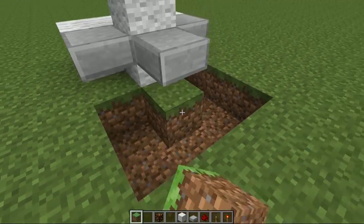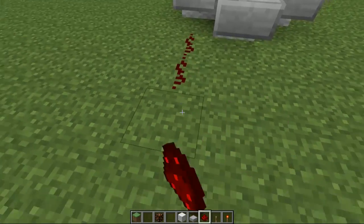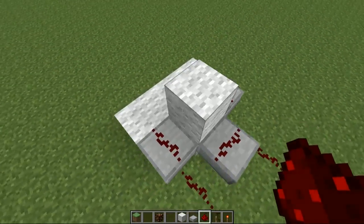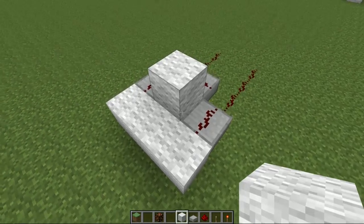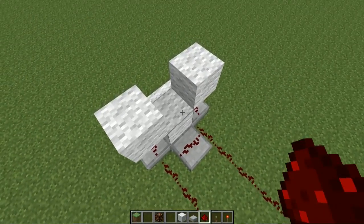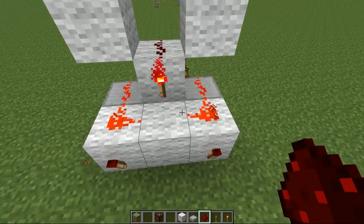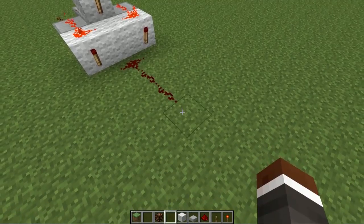Now we're just going to replace the grass because we don't need that hole there. We have our inputs — one is going to be coming here, the other one is going to be here. We then just place redstone on each of the half slabs, then place a block on top of each of those. We have the redstone coming out the back. Put a torch on the front here and two down the back here. Then we just join this up with redstone, and these two join up and become our output.